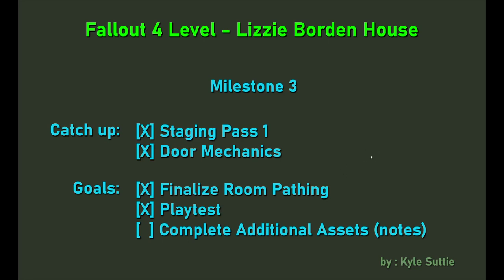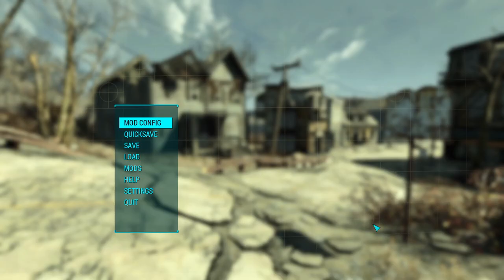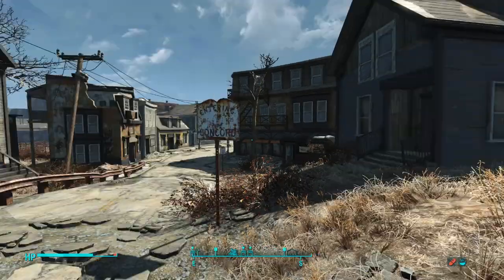Hello, I'm Kyle, and I'm working on a level in Fallout 4 which is loosely based on Lizzie Borden's small puzzle mystery murder dungeon. We're three weeks in now and I got a lot done this week. I played some catch-up from things I didn't finish from last milestone, like adding doors and the first staging pass. I finalized the room pathing and playtesting, and the only thing I didn't get to this week was additional assets. Let's just jump right in to show off how the house looks now.